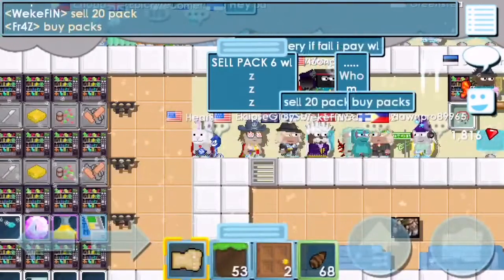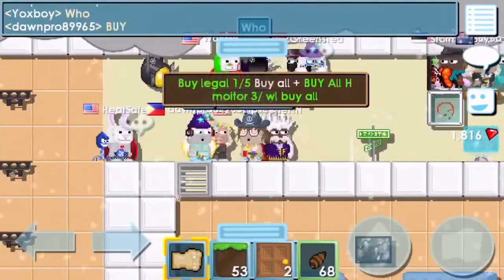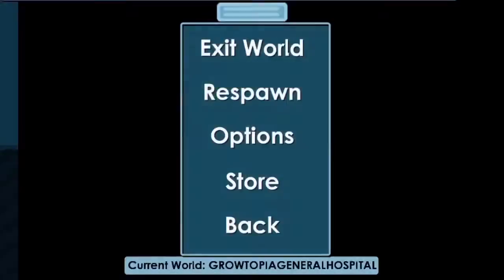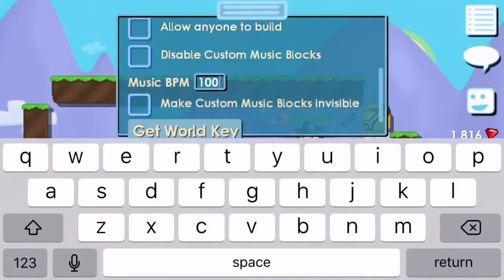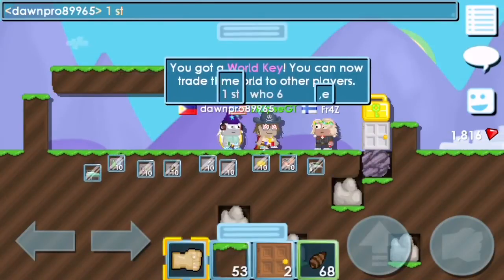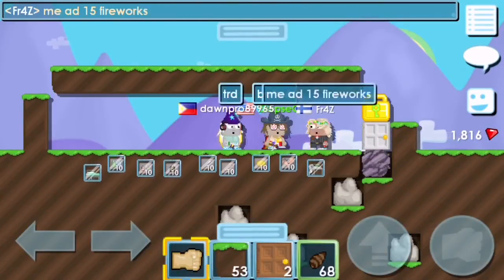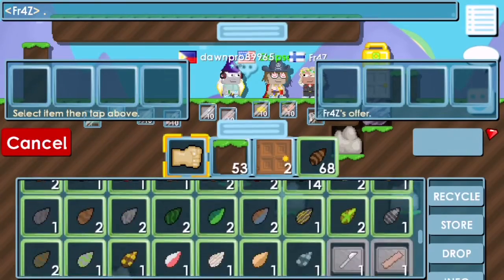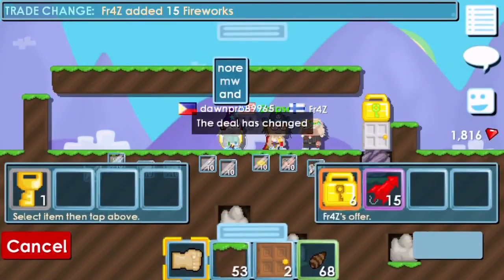Waiting for a buyer — someone's coming to 'Surge23.' They're on their way. Get your world key ready. Two buyers are offering six world locks each. One has a higher offer, so going with them. The sale goes through — fifteen fireworks as a bonus.